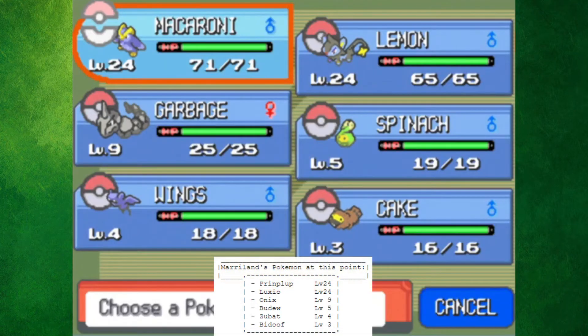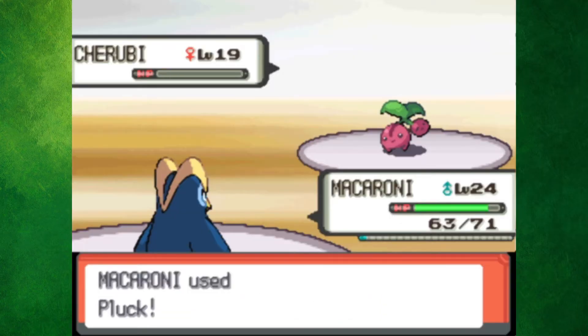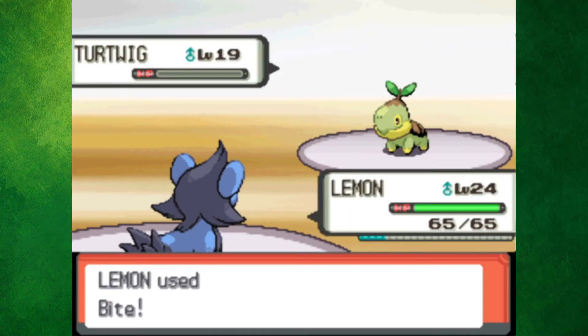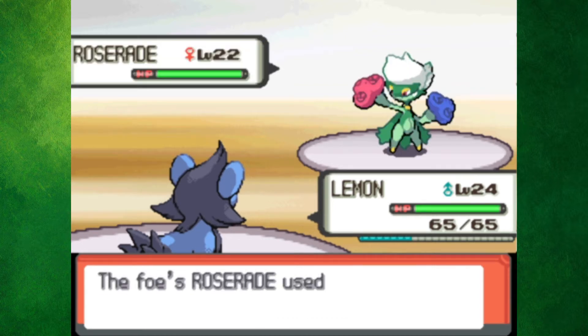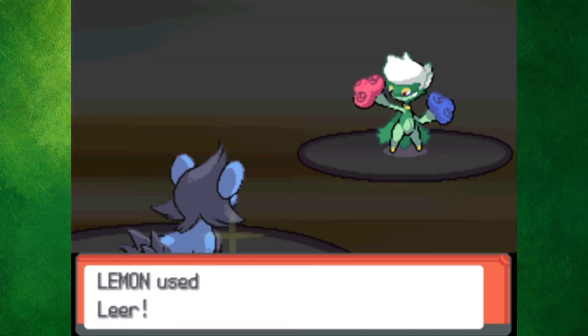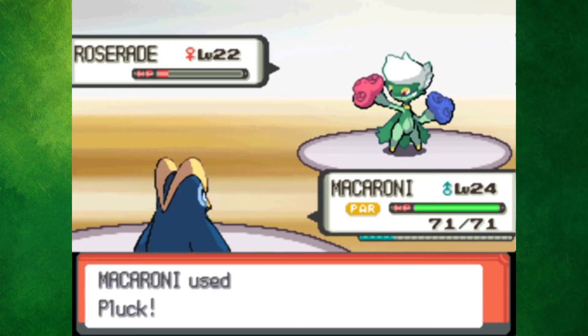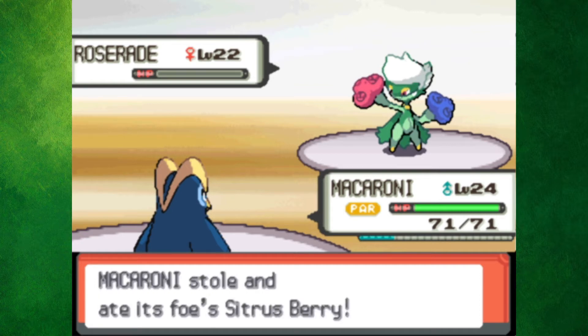No team changes in between the first and second gym, so we're onto Gardenia. Cherubi surprisingly lived a Pluck, but another one took her down. I flinched Turtwig with a bite from Lemon, so one more brought Gardenia down to her last Pokemon. I decided to go for Leers so that Macaroni could come in and one-shot her. Gardenia was stupid enough to use Poison Sting and a Stun Spore, so Lemon hung on for longer than he should've. Eventually Macaroni came in and, as predicted, one-shot Roserade.